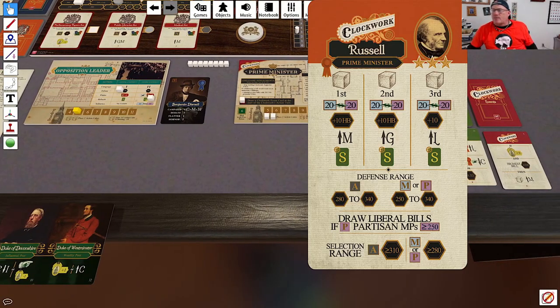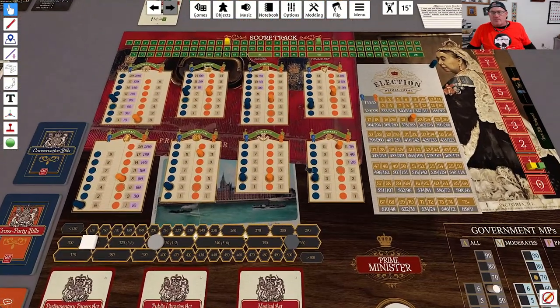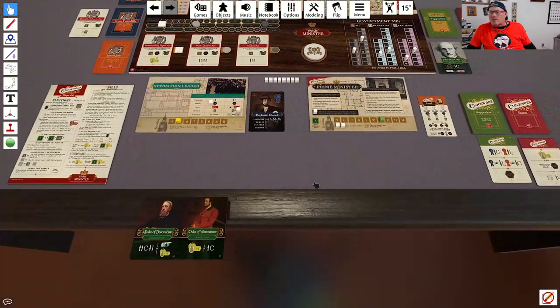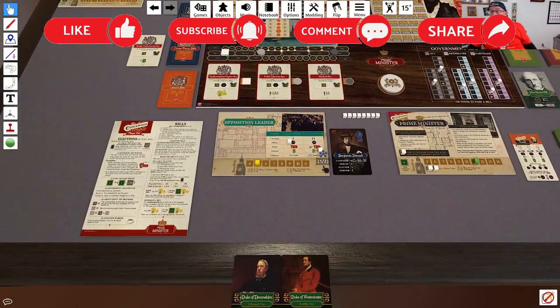It gets even worse. He is not going to use influence because none of the bills are driven by moderates. With his first two cubes, he's not going to deal with the highest bill because it's already passable. So he's going to campaign with the middle class and gentry, which causes him to go up even more. This is looking like just a stone cold blowout. That's all of his cubes — now it's bill selection time.